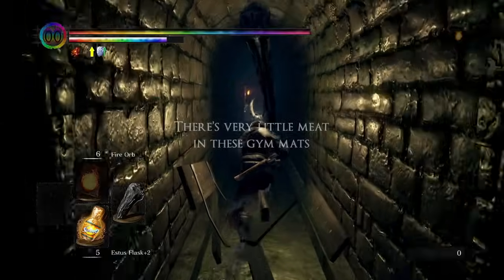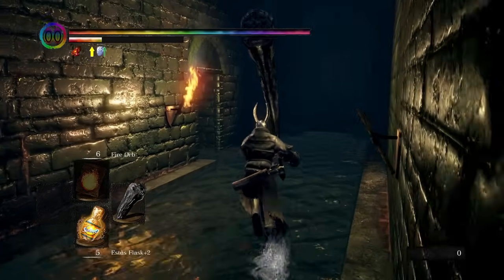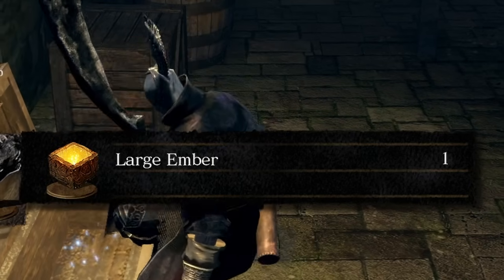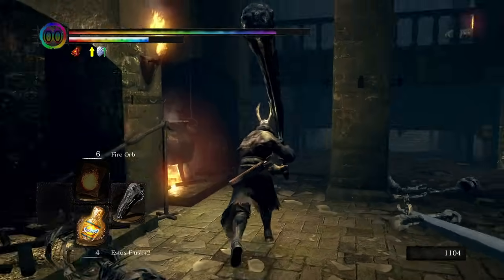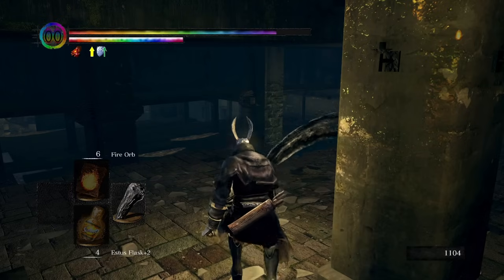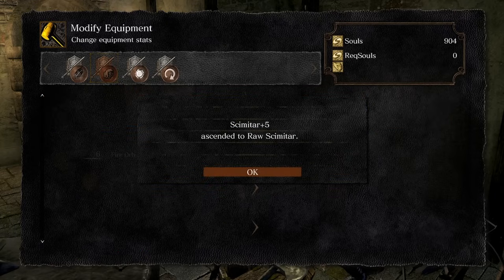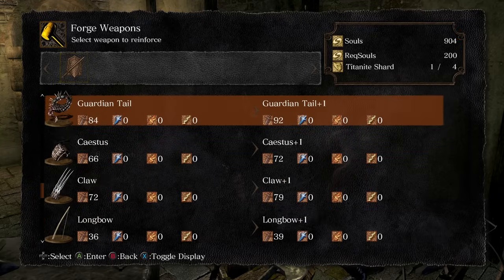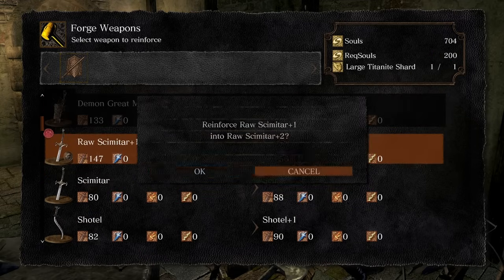I need to find out if embers count as part of the key item pool because I feel like they might but also might not. If I'm gonna upgrade my regular weapon then I'm gonna have to get the ember that's in the Depths. My game crashed. Okay — are embers key items? Embers are key items, which means I'm safe. Thank fuck. Embers count as key items otherwise I wouldn't have been able to upgrade the scimitar. Do I make it raw for the memes? How did our scimitar become a raw scimitar plus one?